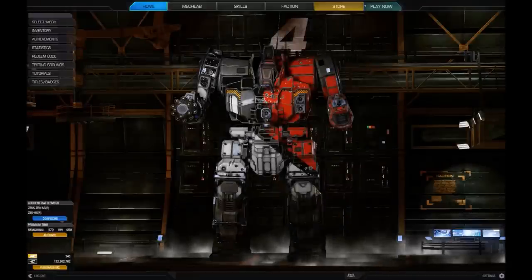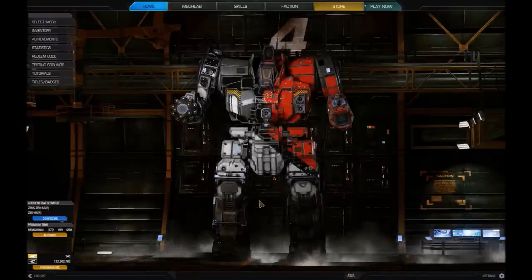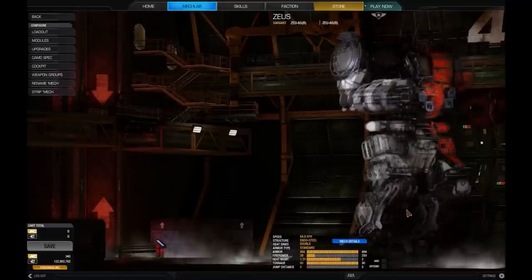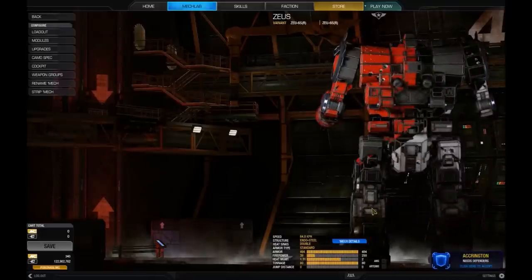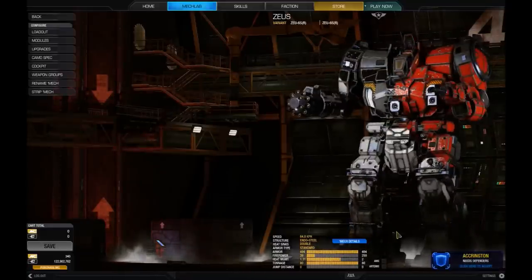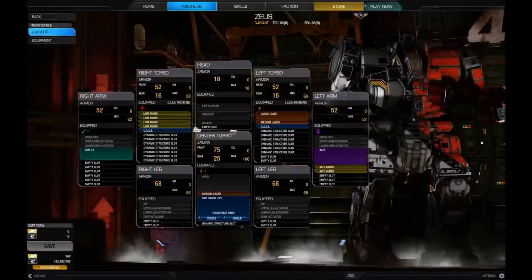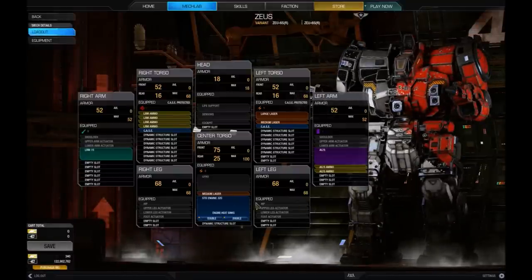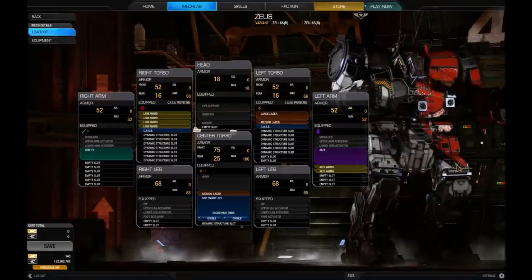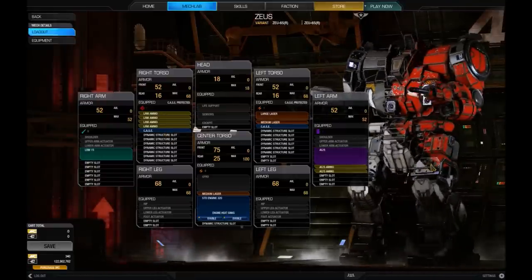The standard one I have actually been playing is the Resistance model in its red, black and white colour scheme — I'm not quite sure what the inspiration is there. So, mech details on this one: a few minor changes — I upped the standard engine, I added a lot more LRM ammo because it's an LRM-15, and I plan to use that more often.